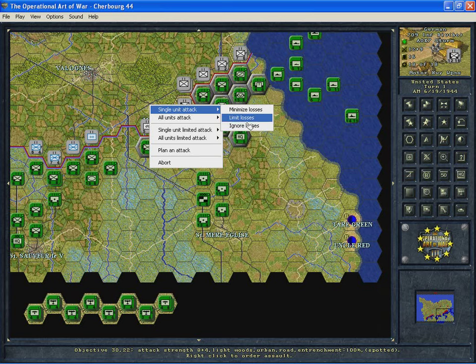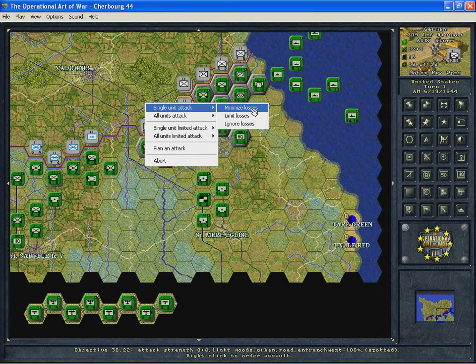These loss settings will be covered more in the turn phase tutorial. If minimize, limit, and ignore losses doesn't make sense to you, think of it as: minimize is a light attack, ignore losses is a heavy attack, and limit losses is an attack level in between those two.